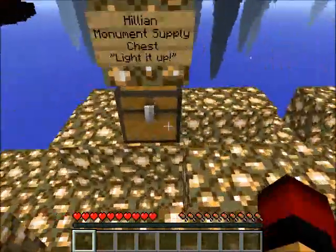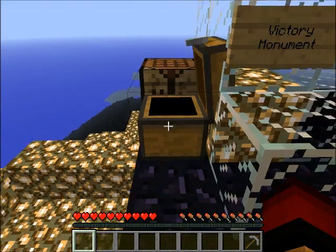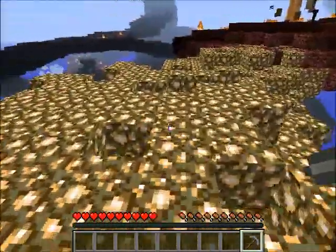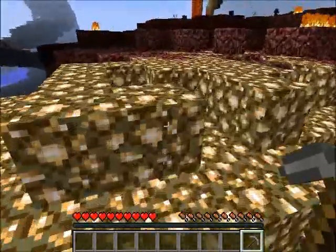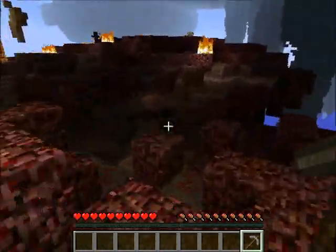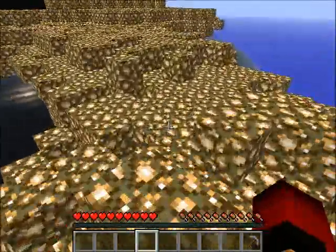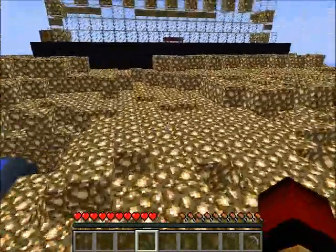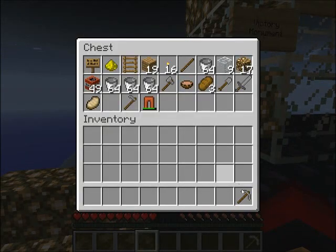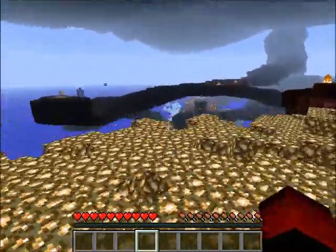I could use this stone pickaxe to go destroy the spawner. I'm gonna do that — it's gonna be risky but I'm going to have to. Actually, I'm not really gonna be going over there. I'm not going to go near the spawners, I'm just going to avoid them. There is a little bit of wood over there but not enough to make me destroy the ghast spawners and risk my pick — because my life is nothing in this game.